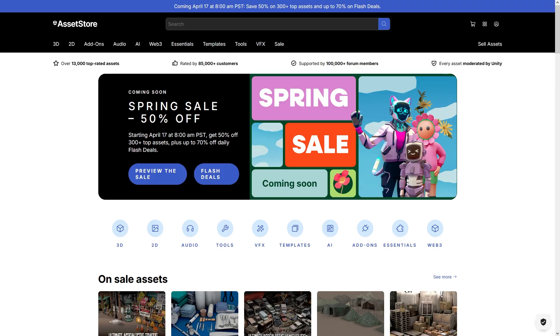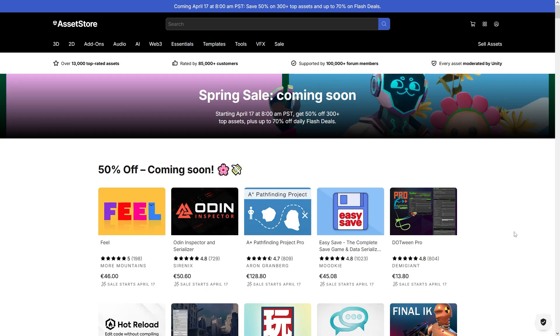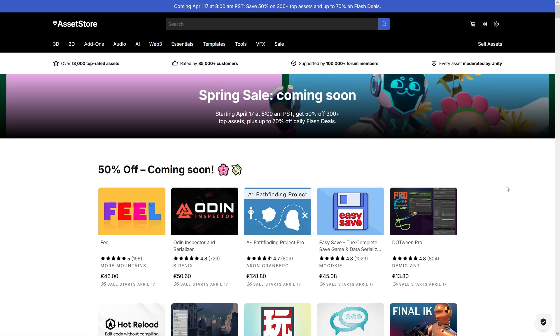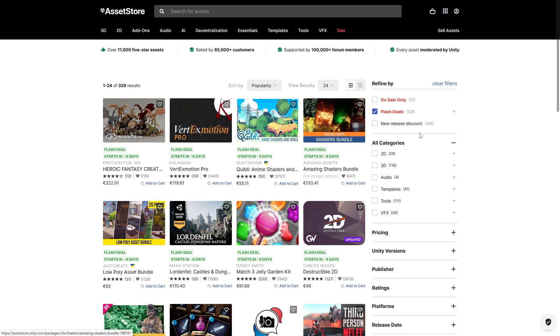For another sale that is not active yet but starting very soon: the Unity Spring Sale. This one starts on April 17th — that's next Thursday — but you can already preview the sale right now. You can see the assets that are going to be 50% off and the ones on flash deals at 70% off. A lot of these are things I've already recommended previously — for example, Fuel is awesome, Odin is awesome, the ACR Pathfinder project is awesome — so if you need top tier assets, stay tuned for April 17th.